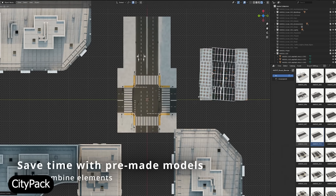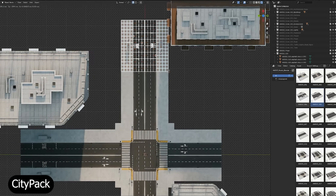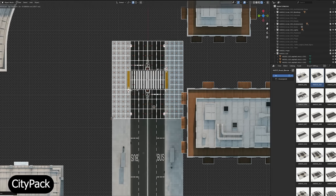The attention to detail here stands out. Every prop feels crafted with realism in mind, from the textures to the scale. You can even export it to Unreal or Unity if you're building game worlds.